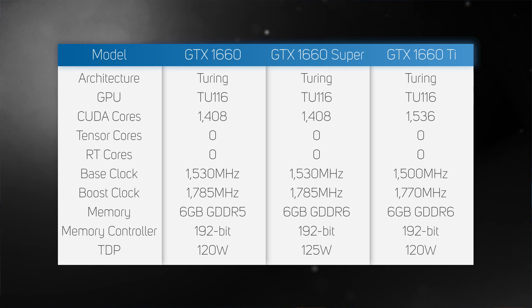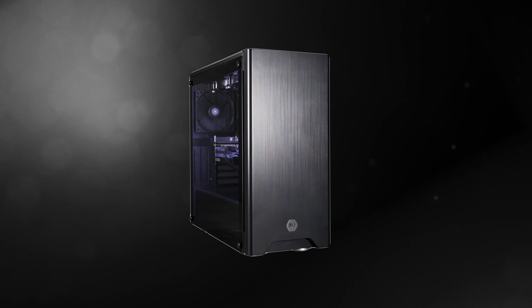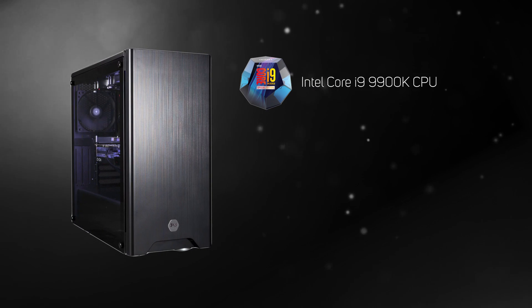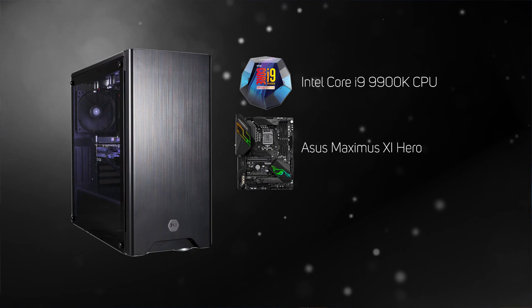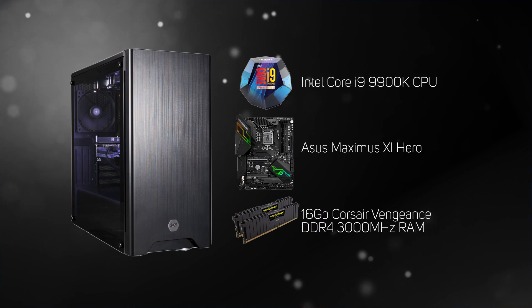This table highlights the key specs of both graphics cards, along with the next model up in the range for comparison. To see how much of a difference the upgraded RAM makes, we benchmarked all three graphics cards in one of our 3XS gaming PCs, powered by the Intel Core i9-9900K CPU, Asus Maximus 11 Hero motherboard, and 16GB of Corsair Vengeance DDR4 3000MHz RAM, using the latest NVIDIA drivers.